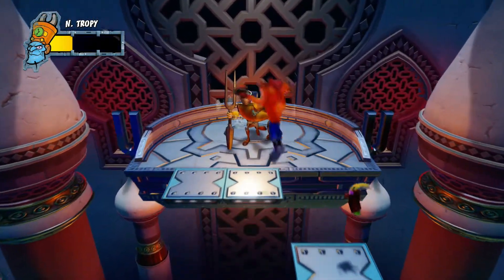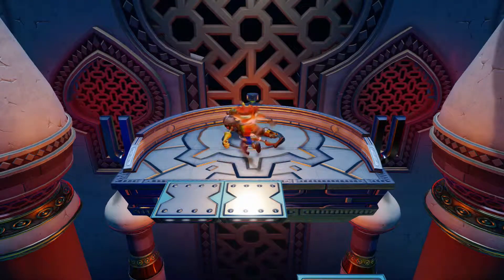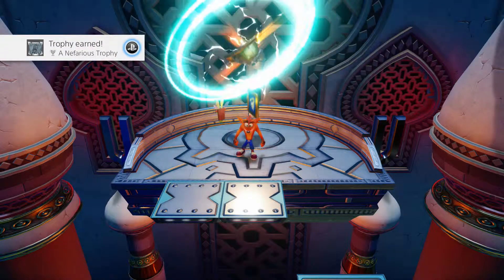Jump across the final platform formation and knock him out. Congrats on unlocking the Death Tornado spin ability and the fourth warp room.